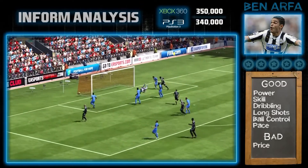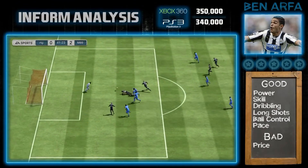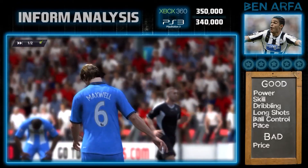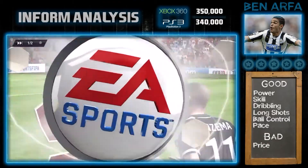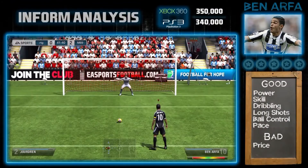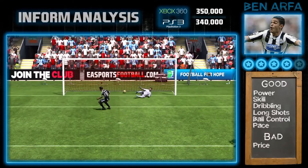He reminds me of Erik Lamela. Lamela on this game is my favorite guy coming in from the right-hand side with his left foot, but Ben Arfa is definitely a close second. This in-form card rivals Lamela's this season as to who's the best on that right wing. So definitely, if you have the coins, I would go buy this guy. If someone asks 'should I buy in-form Hatem Ben Arfa?' you would turn around and say definitely.